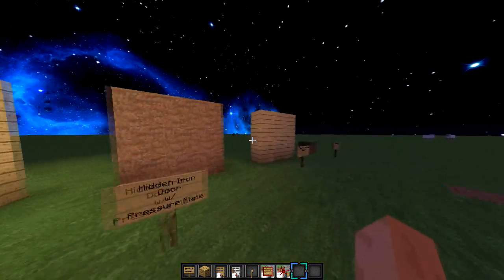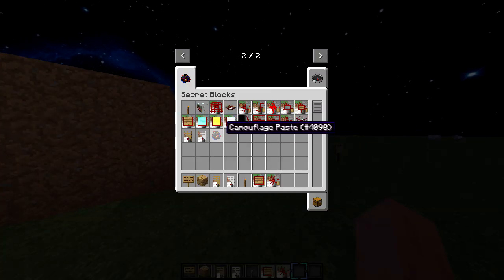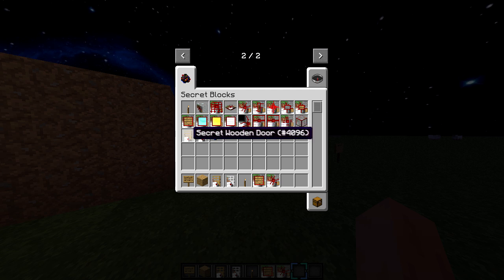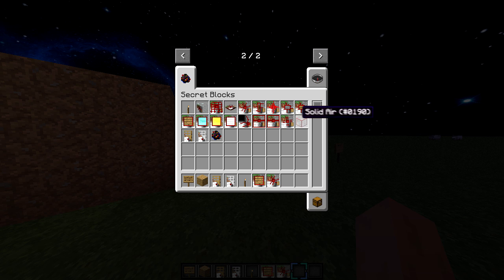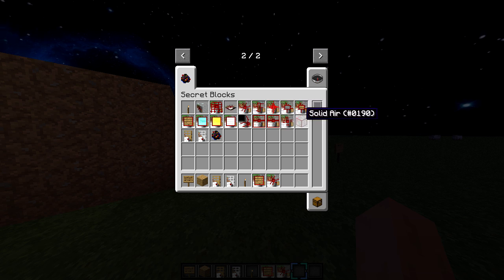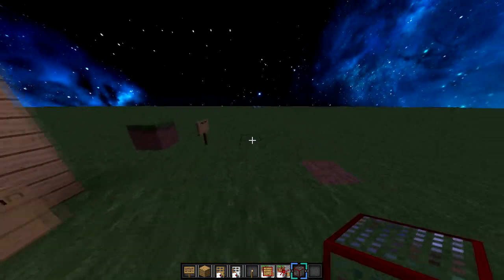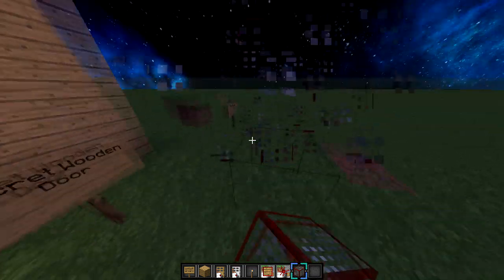That's basically all there is to this mod. There are a couple other things — you can use the camouflage paste. You can get a regular door like a wooden door and then use the camouflage and you make a secret wooden door. The download link also provides more information about this mod and has the recipes to show you how to create all of these. There's also solid air, which is basically an invisible block. You can see it if you highlight on it, but it's air that's obviously solid, as you can tell from the name.